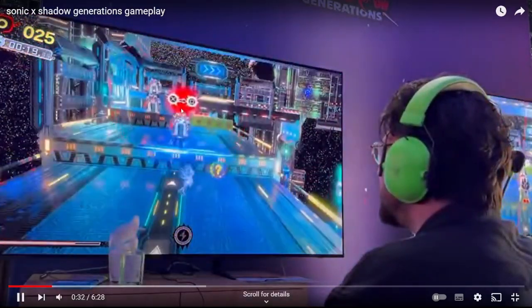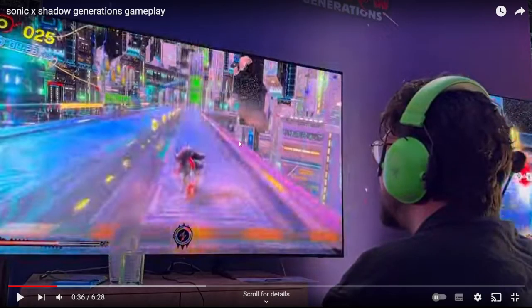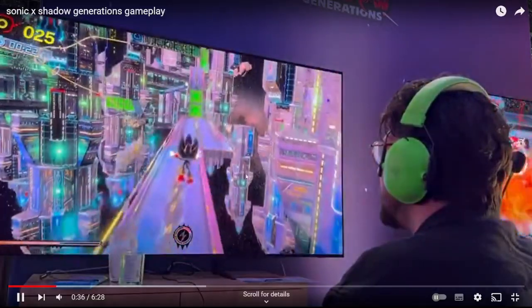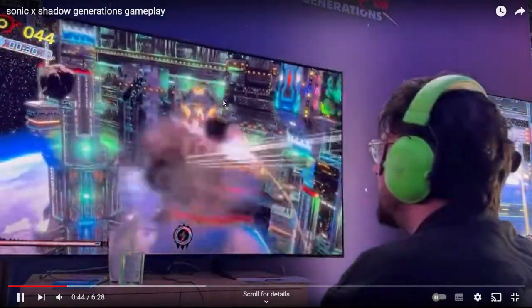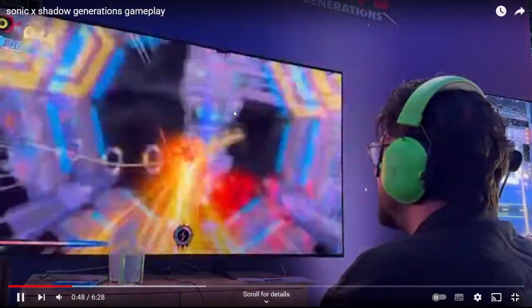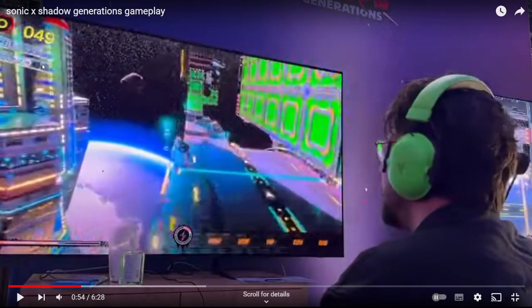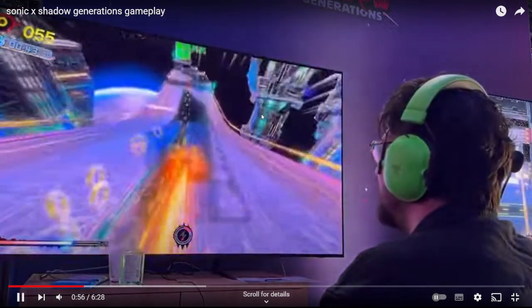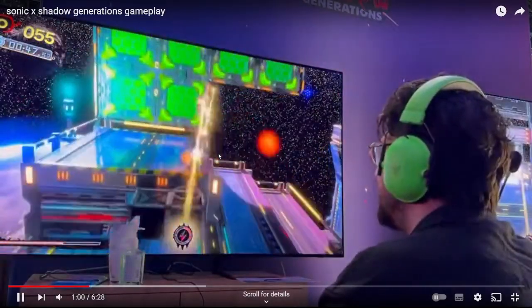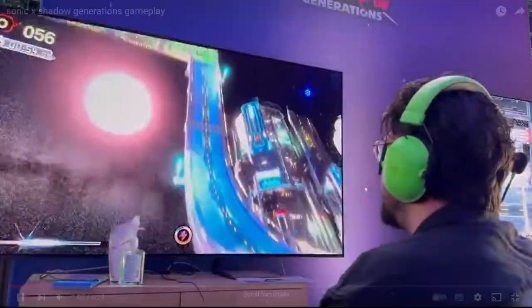You can see the homing attack is X and then Square — same as it was in Frontiers and Unleashed. As you can see he actually avoids those enemies and takes this alternate path, which literally just takes you back up here anyway. He still doesn't take the forward path up here. I don't know how many people are going to realize there is a path he can take. He jumps up here and grabs this collectible — there are three of them in the stage, so maybe they're sort of red ring type things.